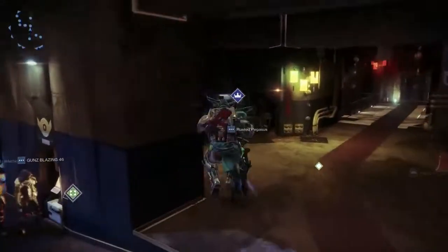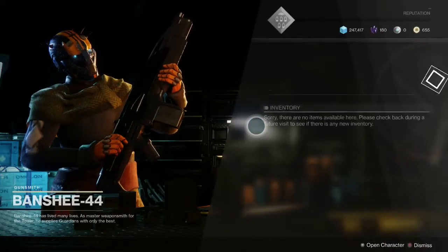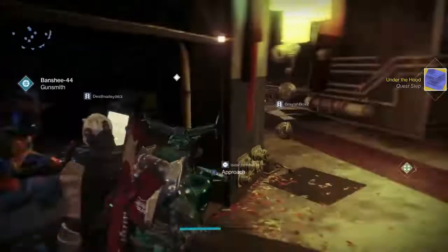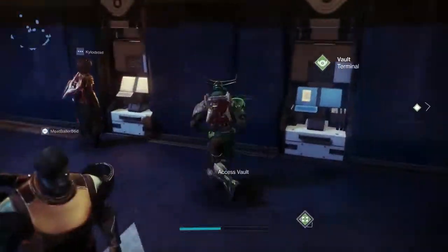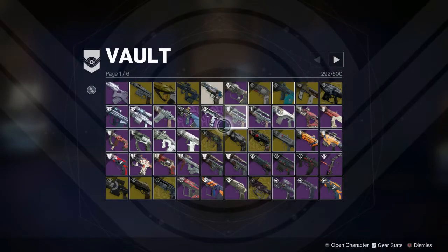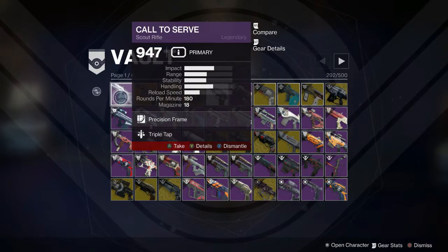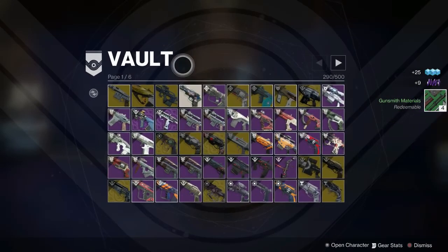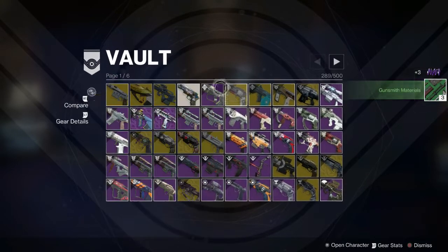Once you complete Sight, Shoot and Repeat, return to Banshee in the Tower and he's going to give you your next quest step called Under the Hood. This is by far the easiest quest step in any exotic you are ever going to get. All you're doing is dismantling five rare or legendary scout rifles. If you have five purple scout rifles those are legendaries — just dismantle them. If you don't have any, go into your Collections and pull them from there — that counts.